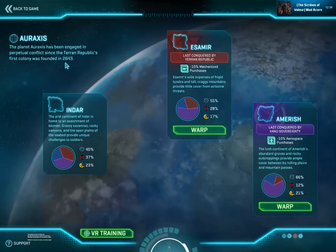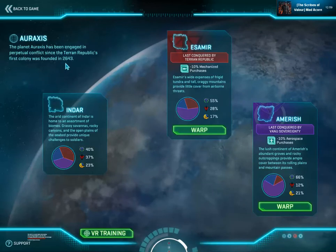There are three continents. You have Indar. The arid continent of Indar is home to a sort of Grand Canyon biome, and it's got grassy savannas. It's very well done and it provides unique challenges.